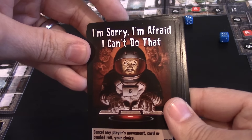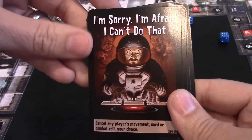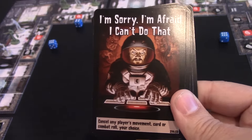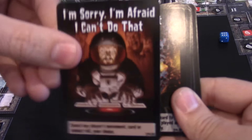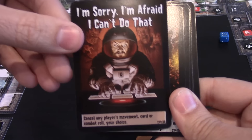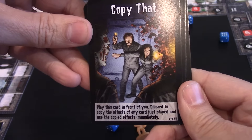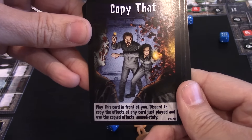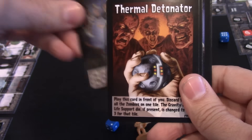I'm Sorry, I'm Afraid I Can't Do That: cancel any player's movement, card, or combat roll — your choice. So you can cancel their movement, their combat, or just their card. It's a bit of an all-encompassing cancel card. Copy That: play this card in front of you, discard, and copy the effects of any card just played, using those copied effects immediately. So you get those effects too.